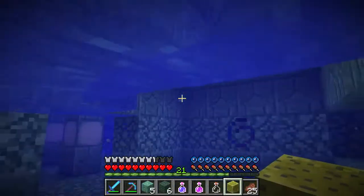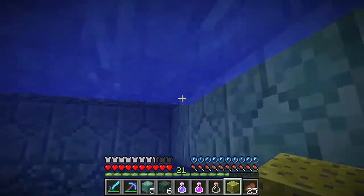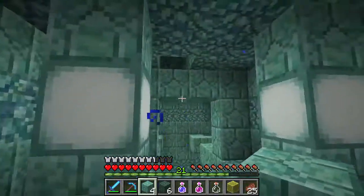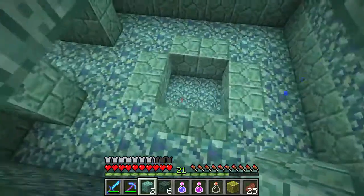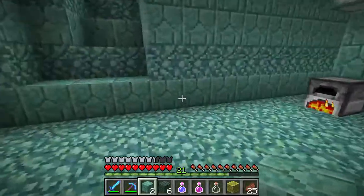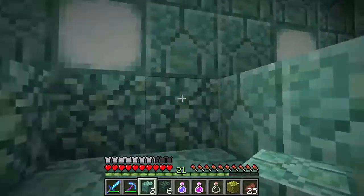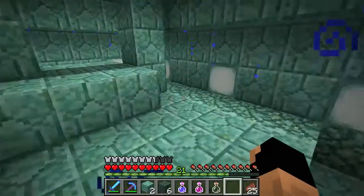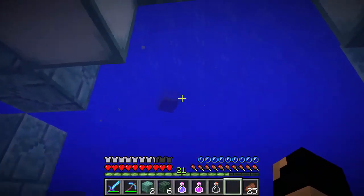Once you have the air pocket, if you stay above it you actually mine faster, and if you're touching the ground above air it's even better. There's still a lot I haven't done yet, but that's a solid pro tip — start at the top and work down. So that's pretty much the ocean monument! I cannot believe we defeated it in two episodes — that was really amazing.